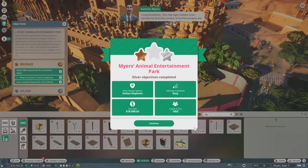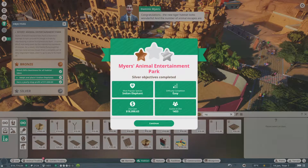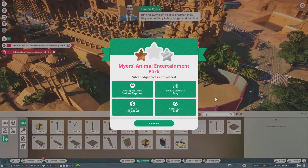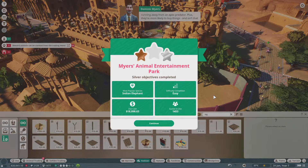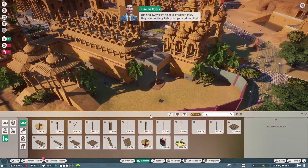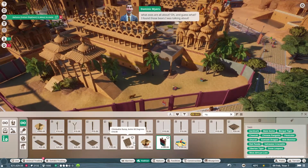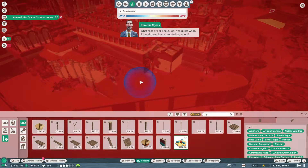Congratulations, the new tiger habitat looks wonderful and the number of animal escapes are way down — excellent work. I find that customers are so much happier when they're not running away from an apex predator, plus they're more likely to buy things, and isn't that what zoos are all about? Oh, and guess what — I found those bears I was talking about.